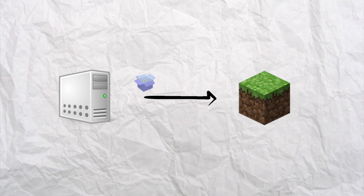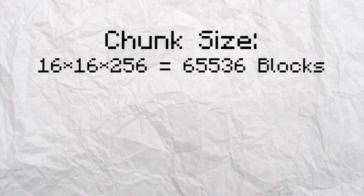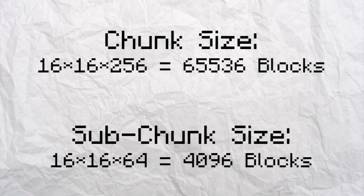As I mentioned earlier, there are three ways that a server can tell the client that blocks changed. If at least 64 blocks update in the same tick in the same chunk, the server does not send a multi-block change packet but a chunk data packet. The chunk data packet holds information about every single block in the chunk, not only the ones that have changed. Now a chunk is 16 by 16 blocks large in the x and z direction and 265 blocks tall. This means that a single chunk contains 56,563 blocks and a chunk data packet contains at least 4,069 of them, but it might also include more.